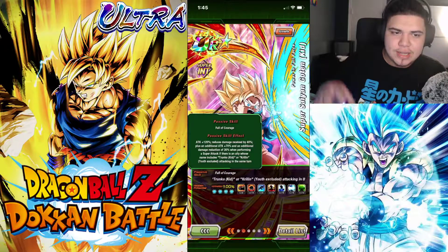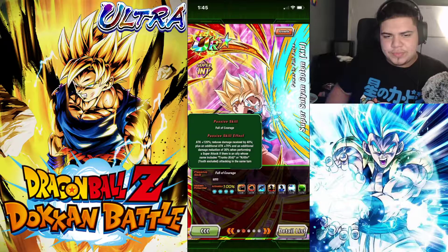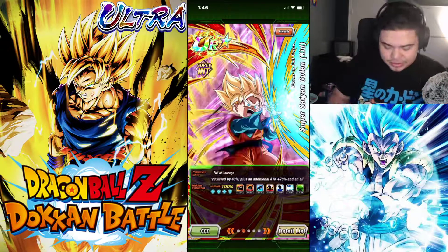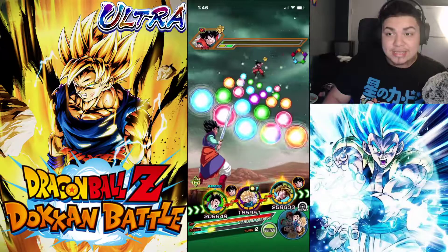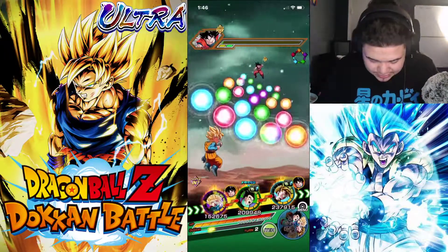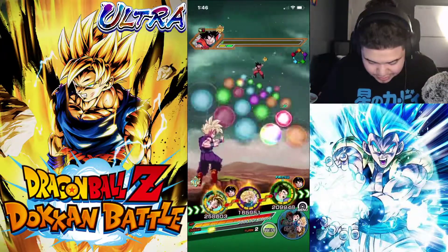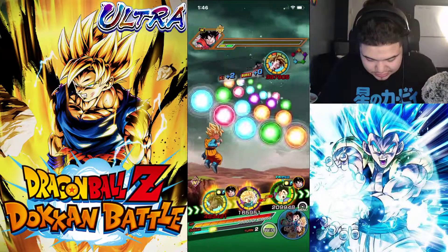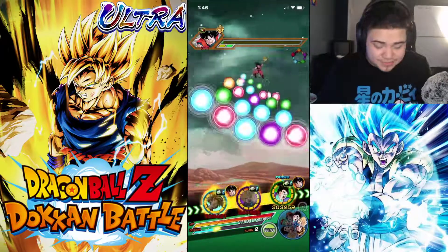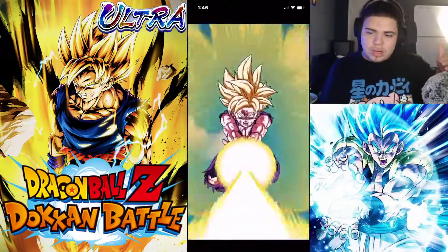I don't know if the Krillin that's out — the one for the Tournament of Power — is like defense-focused, but if he is, he'll be great for this Goten. Because this Goten is really good when he super attacks in the second slot — he gets that defense and it's just very good. We're going to put him in the first slot right here. He can get the super attack there. Without Trunks, he's at 43,000 HP — that's very low, but he does have 40% damage reduction. I feel like that's just not going to be enough for higher content.